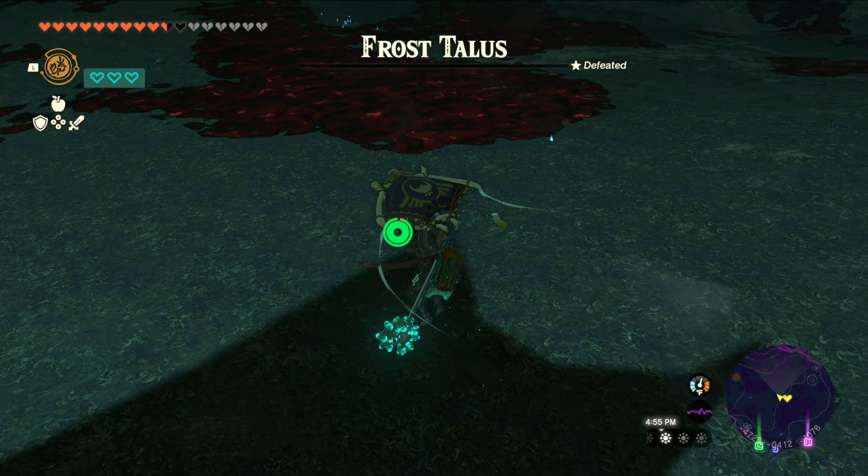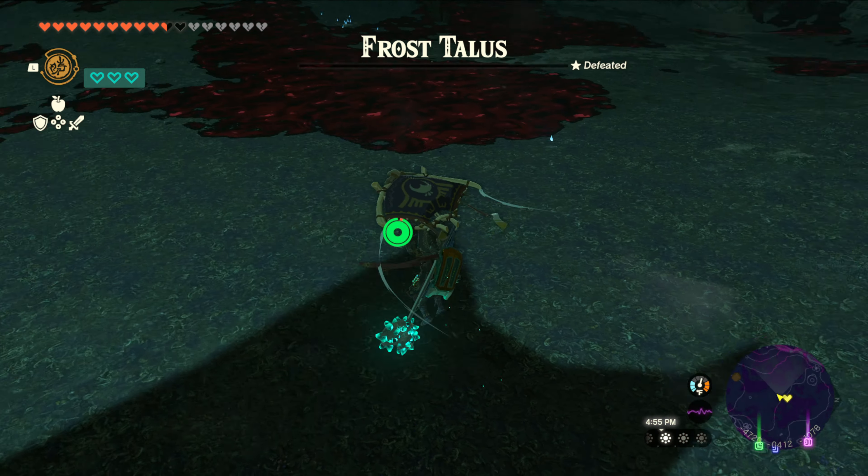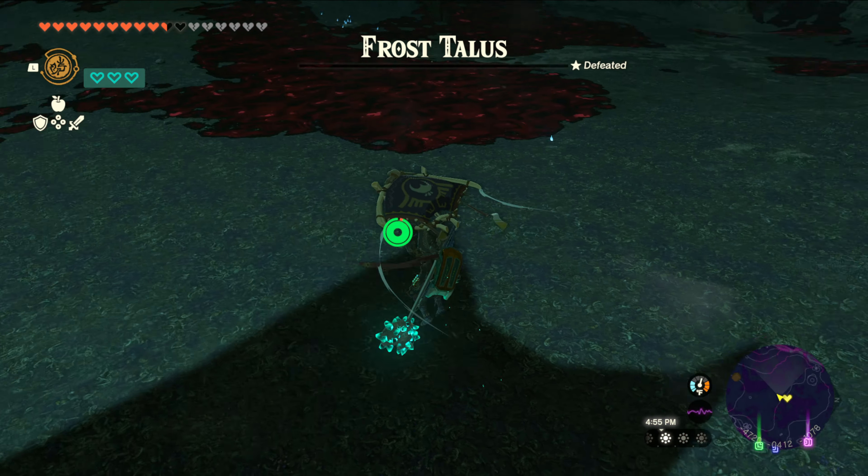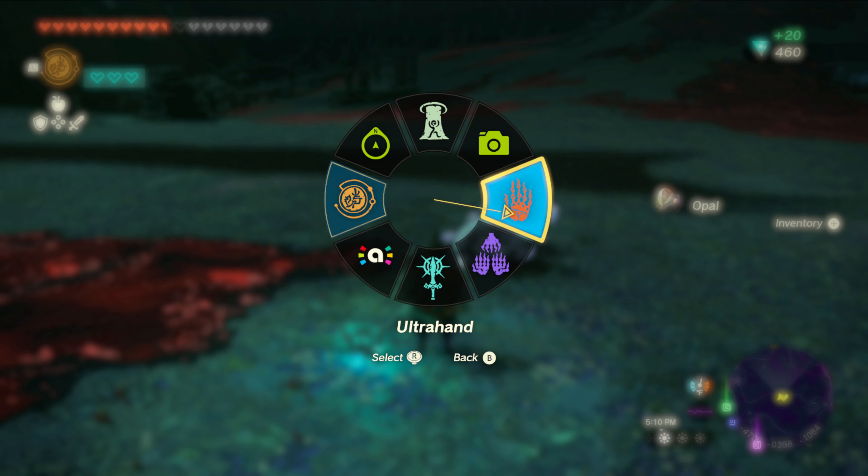He dropped some sapphire - that's what's up. Okay so I'm gonna take this, and now we gotta do a fusion because you can't carry this in your inventory. This actually does pretty good damage because it does frost damage, and that spear was actually pretty legit.